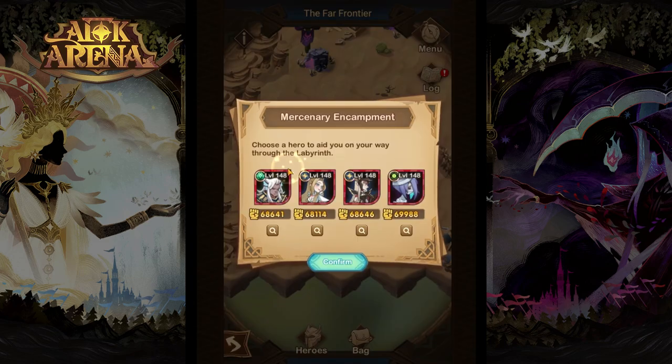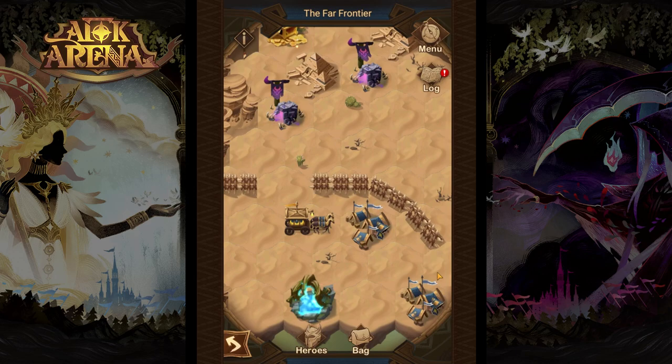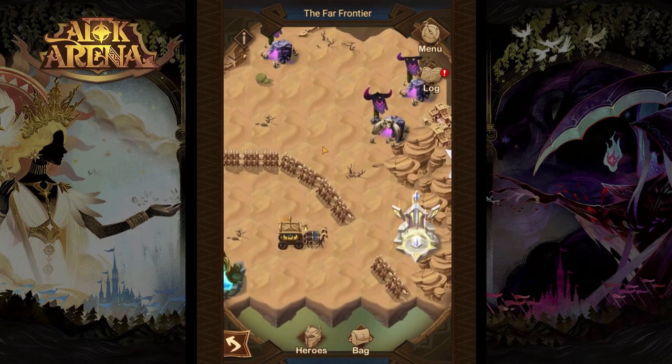First of all you want to pick the right mercenaries that will suit your team composition. For me it will be Lightbearer, so we'll take Estrilda. In this camp we will take Mihira, because Mihira is actually quite a powerful hero in any team composition. And the last one, let's go for Queen. Now when we have the mercenaries we have extra heroes for this fight.